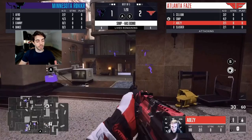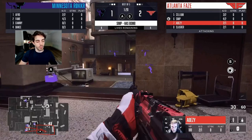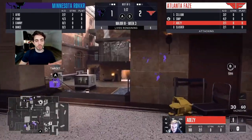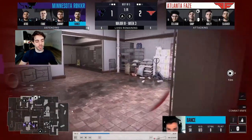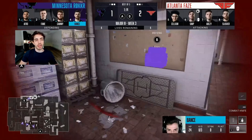Moving into round four — Minnesota runs an A defense with one guy bottom bed and two guys top bed, trying to throw attacks into the A-Bomb and P4 side to stunt any quick A-pushes by FaZe. FaZe sticks with the same 2-2 setup and will make a mid-round call based on info. They probably realized there were a bunch of Minnesota players A-side based on all the attacks they saw.